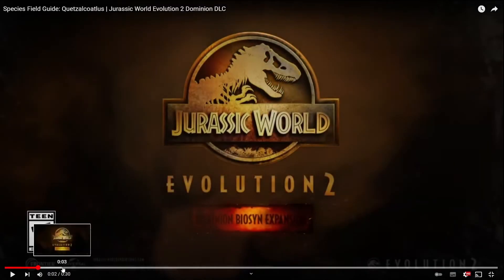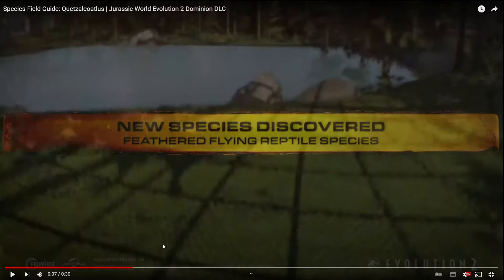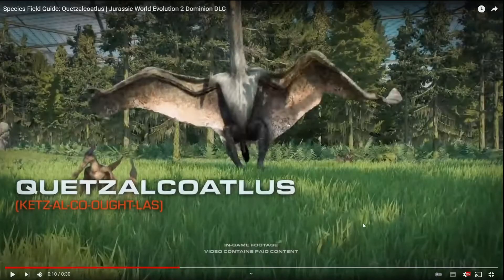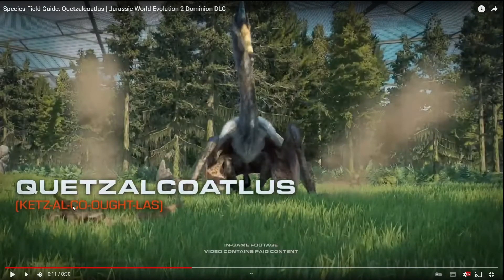And there it is — guys, that was just wow. So here: amber, new species discovered, feathered flying reptile species. Then we see the shot with the shadow of the Quetzalcoatlus flying, and then we see it land next to a Cearadactylus, I think. Look at how big it is compared to that little thing — oh my gosh, this Quetzalcoatlus is huge.